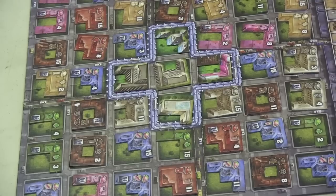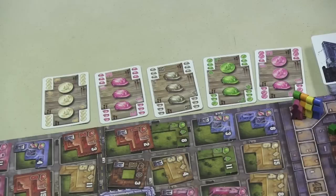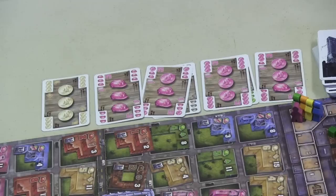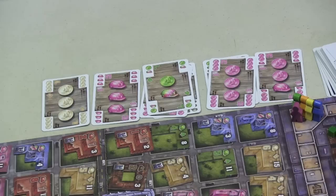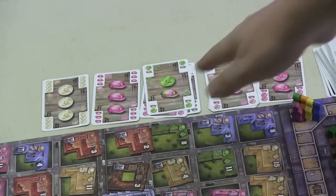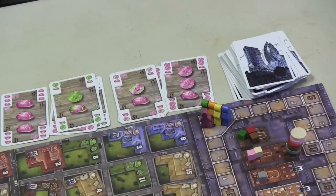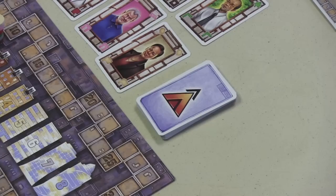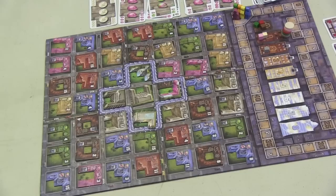On a player's turn, they have two actions. They can take the same action more than once. One action is to draw cards — they can take two cards from the face-up pile, and each card taken is replenished. Cards show icons that are either helmets or coins, and there are usually three icons, though sometimes two with one being wild. You can also draw from the top of the deck, or draw mission cards — cards you're trying to accomplish at the end of the game. Technically, you can draw four cards in a turn by using both actions to draw.